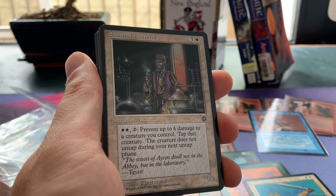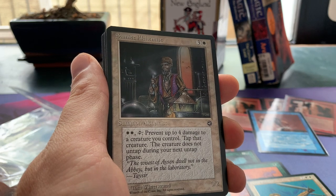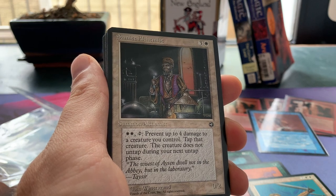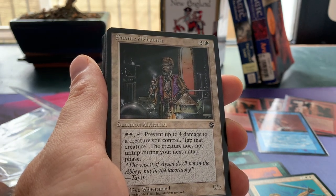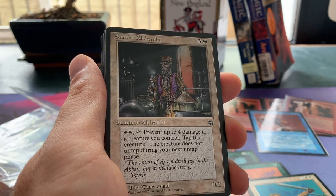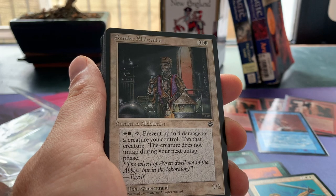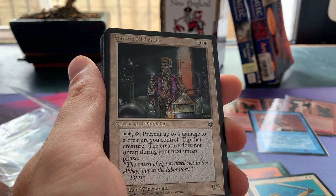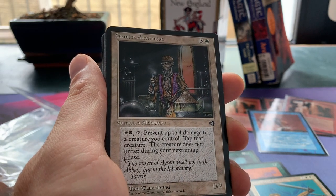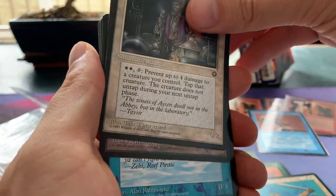That's usually the deal with these cards from sets like Fallen Empires, Homelands, and Ice Age — they're already not great cards and then on top of that they have an extra drawback. This card is a reference to Samite Healer, which could prevent one damage to any creature or player. This one can only prevent damage to a creature, then you have to tap that creature and it doesn't untap for a whole turn. Flavor-wise it makes sense, like being in a hospital. But gameplay-wise, two white and tap to prevent four damage is already not fantastic, and it's four mana for a 0/2 — it's really not a great card.